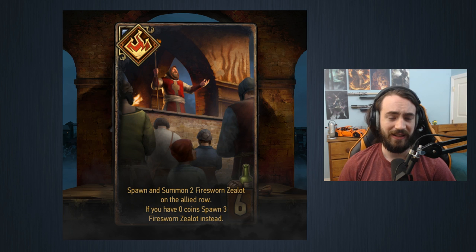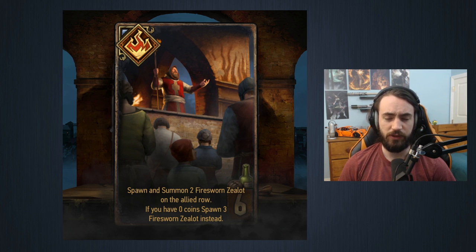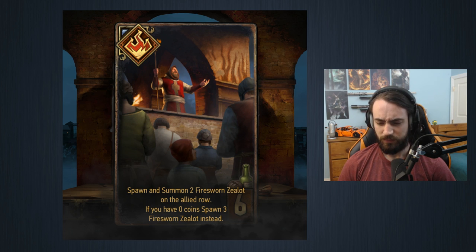First card: six provisions, bronze Syndicate card. Spawn and summon two Fire Sworn Zealots on the allied row. If you have zero coins, spawn three instead. The idea is you always want to play this with zero coins - if you're playing it with any amount of coins it's terrible. Spawning two 2-strength units for six provisions is bad, so you have to be hitting all three. This condition is pretty easy to meet in round one since you start with zero coins.